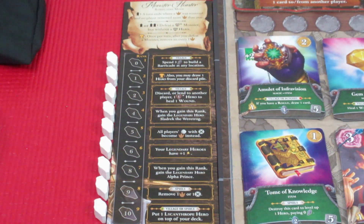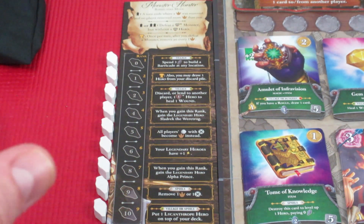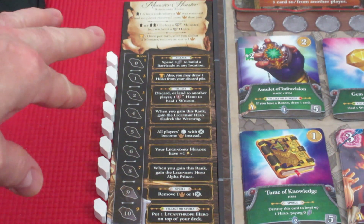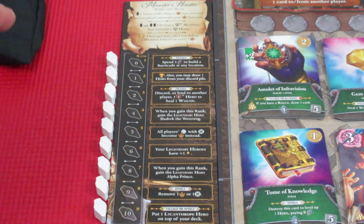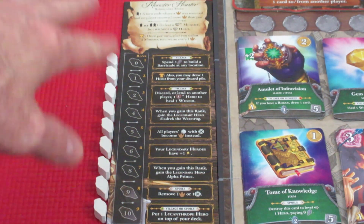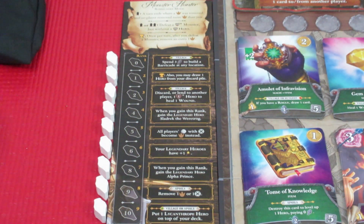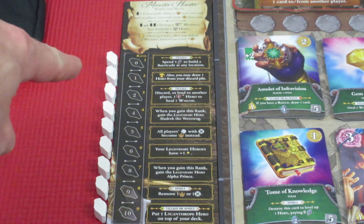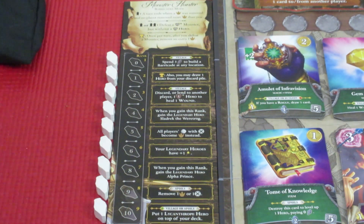For the Monster Hunter prestige class — it's a little difficult to read — basically when we defeat a monster we get to level up. The first level up lets us spend three to build a barricade. The second level up lets us use a special die roll to take a hero from our discard pile and put it in our hand. It costs zero experience for the first level up, then two experience, one experience, two, and so on. A cool benefit for defeating monsters.